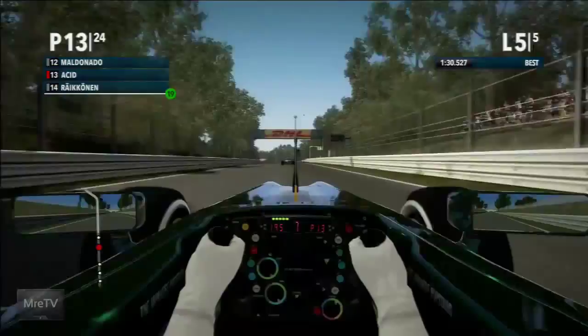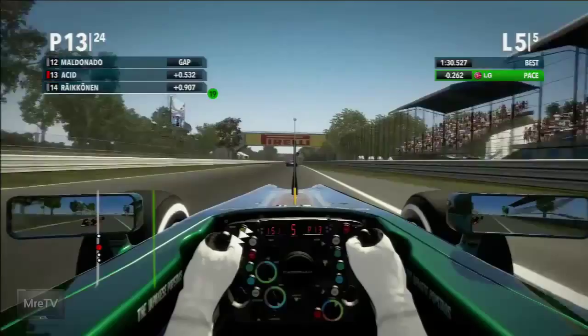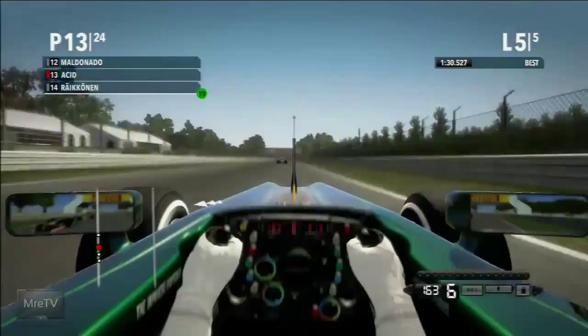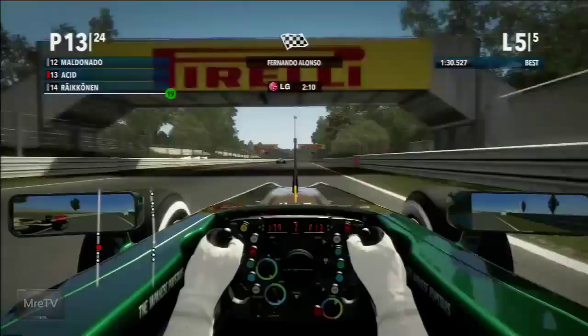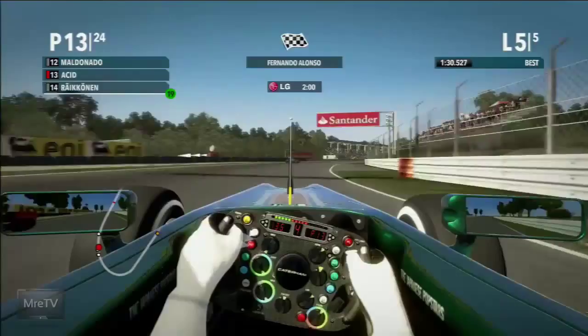Maldonado speeds right by me through the last DRS zone of the race, and I'm struggling at Ascari — that's probably going to cost me any chance of getting back up with the Williams. But Raikkonen isn't through — he's having a go on the outside, and now we're wheel to wheel with the Lotus heading into the Parabolica, the last corner of the circuit. Very slight contact with the Lotus, coming down to wheel to wheel — able to shift up into fifth and then sixth, and we get P13 by a nose.